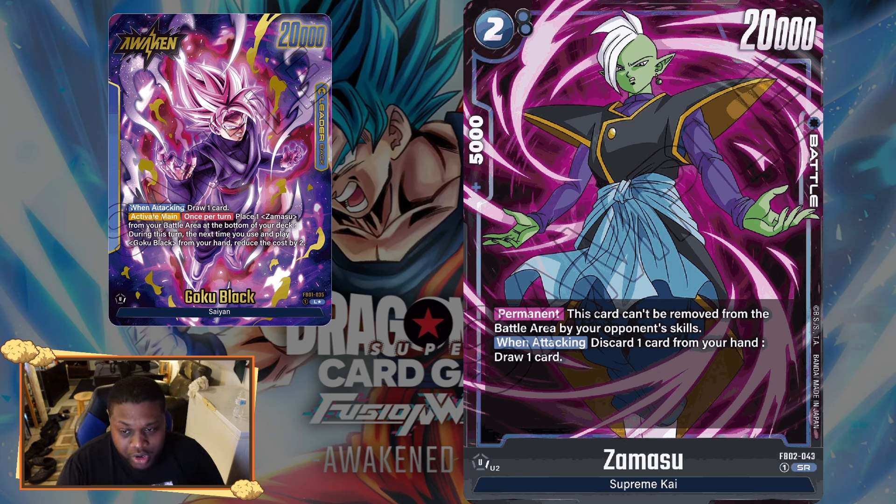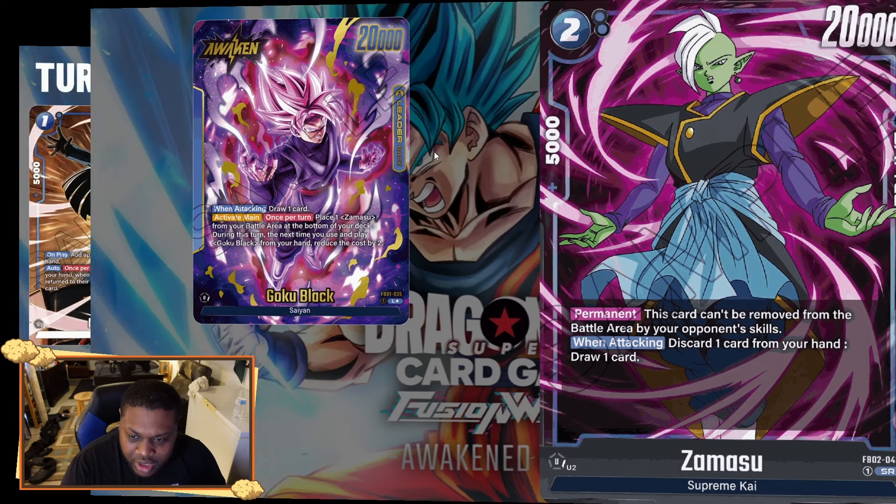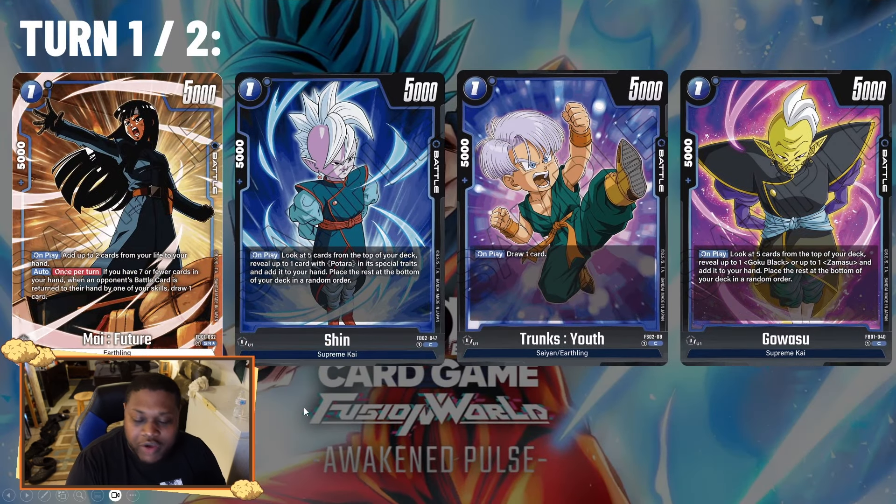When attacking with SR Zamasu, you can discard one card from your hand and draw one card. You don't have to use that effect just to attack — it's optional. It's an amazing card overall. Now let's go ahead and get to the turn-by-turn play guide for the deck.